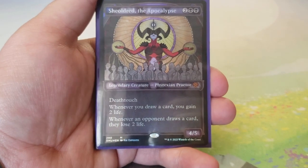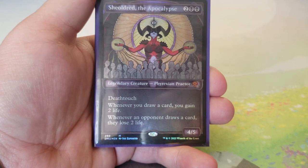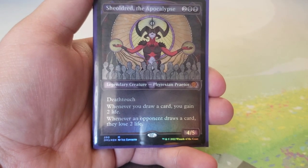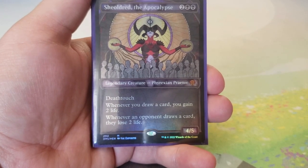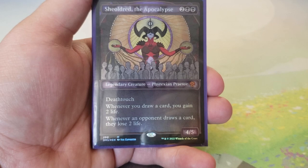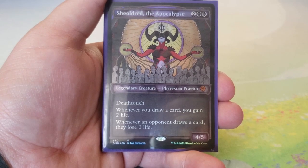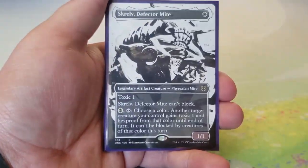Shieldred the Apocalypse — a 4/5 for four, two black, with deathtouch. Whenever you draw a card, you gain two life. Whenever an opponent draws a card, they lose two life. Opponents will want this dead immediately since commander players notoriously try to draw more than one card per turn. It pairs well with Norn's Decree, which incentivizes opponents to attack each other — when they draw cards for attacking poisoned players, Shieldred punishes them.